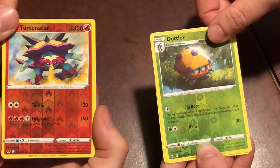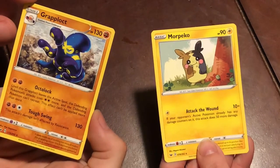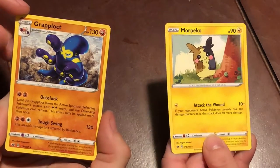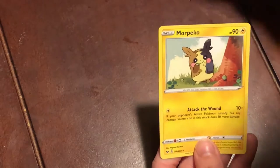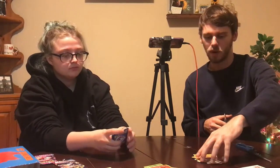Yours is way better than mine — what the heck? One, two, three — wow, nothing. But Morpeko is really cute. Grapploct — that's a Pokemon I've never seen before. Bro, he'll put you in a sleeper hold. Thank you for separating that for me. You're welcome.